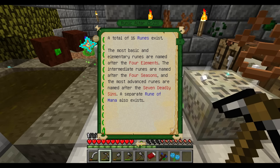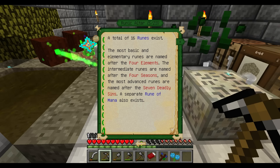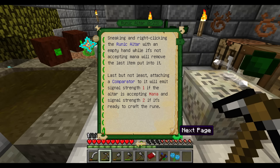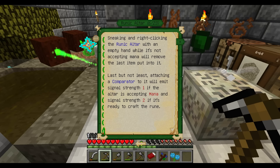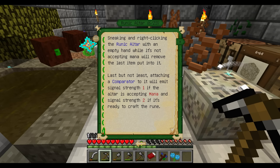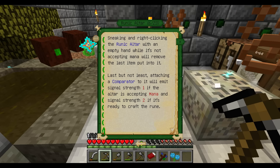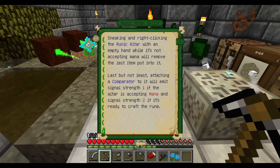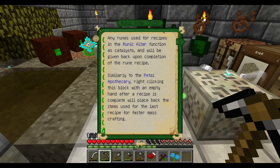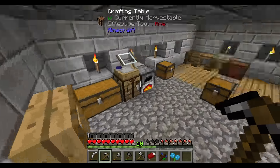If all 16 runes exist - the most basic elements are the four elements, and half are named as the four seasons, and there are the seven deadly sins, and a separate rune of mana also exists. Seven deadly sins - that's actually a really good anime too. Sneak and right-click the altar with an empty hand while it's not accepting mana to remove items. Attaching a comparator to it will emit signal strength one if the altar is accepting mana, and signal strength two if it's ready to craft the rune.